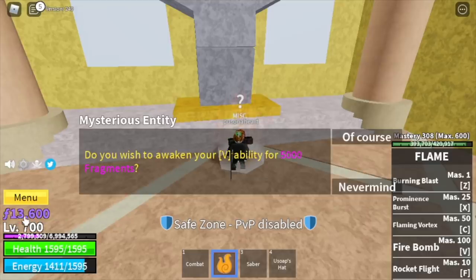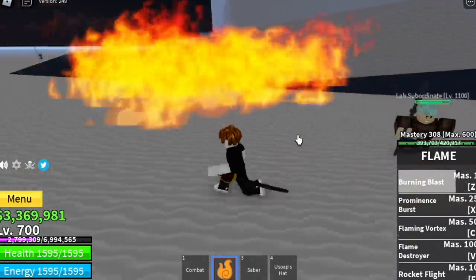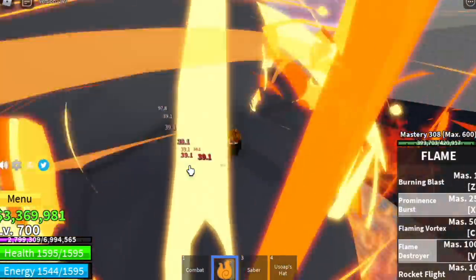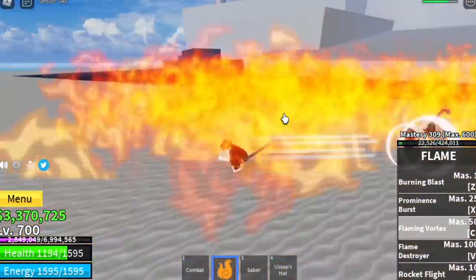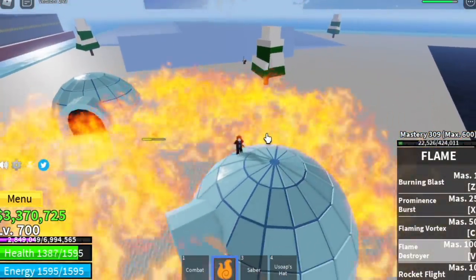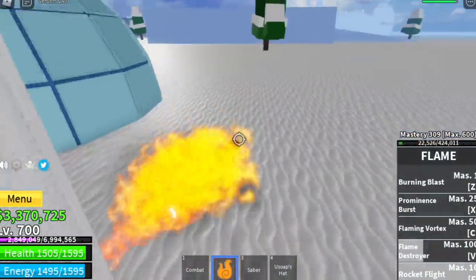Now let me show you the awakened skills. First, the Burning Blast — I prefer the original fire bullets but notice that almost all awakened skills leave fire on the ground for DPS. Next, the Prominence Burn — really high damage. Then the Flaming Vortex — fire everywhere with DPS. For the last skill, the Flame Destroyer — it really looks cool. And finally, the Rocket Flight — the flight is faster now, which you really need if you want to use flame in the third sea.